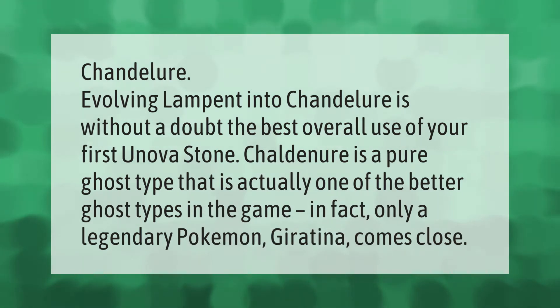Evolving Lampent into Chandelure is without a doubt the best overall use of your first Unova Stone. Chandelure is a pure Ghost type that is actually one of the better Ghost types in the game. In fact, only a legendary Pokémon, Giratina, comes close.